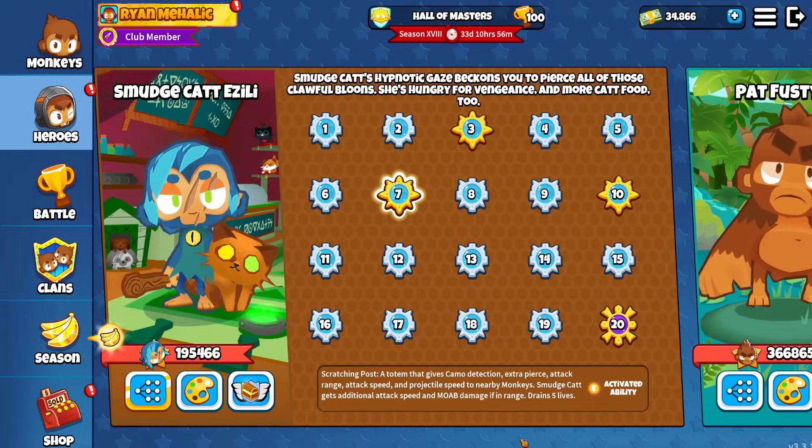Today we're going to be using Smudgecat Azili's Scratching Post ability over and over again to keep that sniper shooting at incredible attack speed, annihilating rushes. It's going to be crazy, so let's hop right into it.